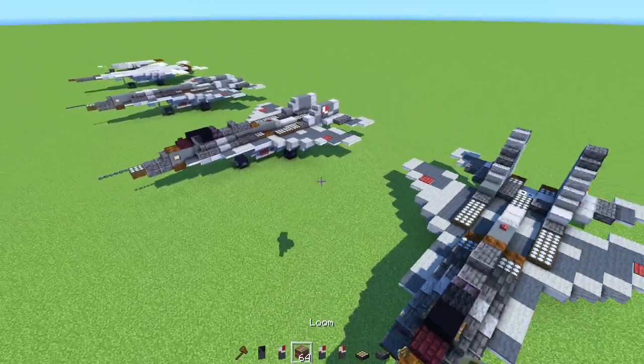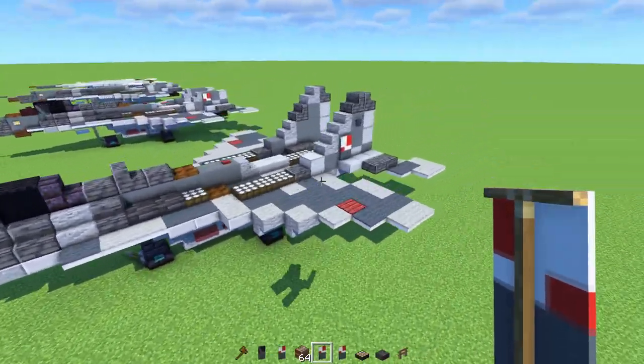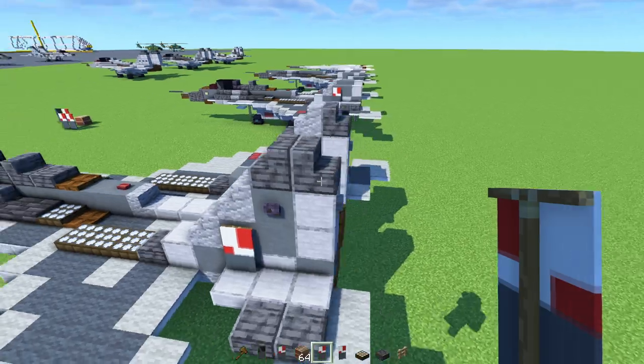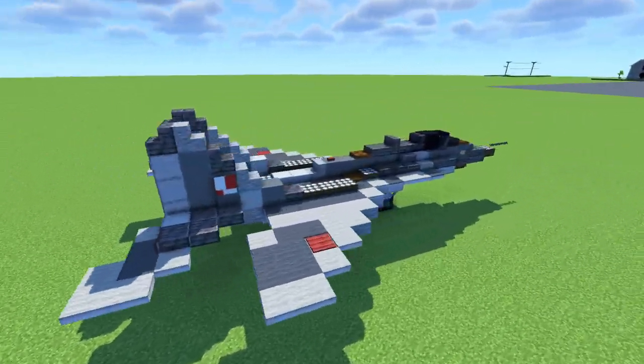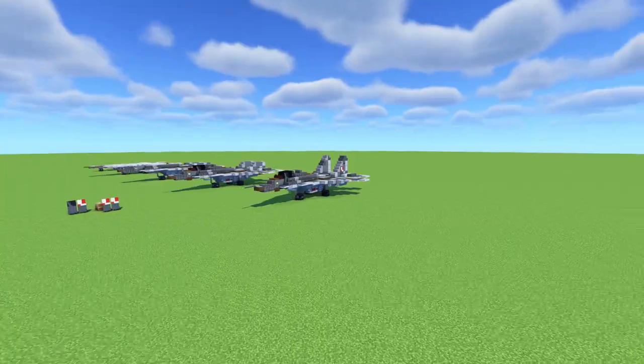For the last step, just add in carpet on top. Add in the rest of the stabilizers and it should look like this. That's how you make the Polish MiG-29A in Minecraft. They have all sorts of weird liveries — they put Air Force pilots on the stabilizer for decoration, but that is a different livery.